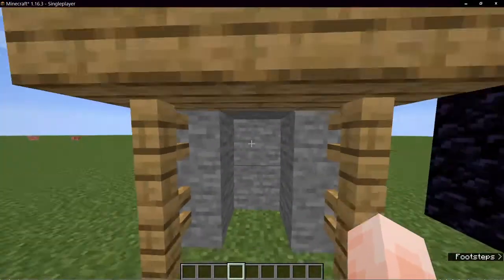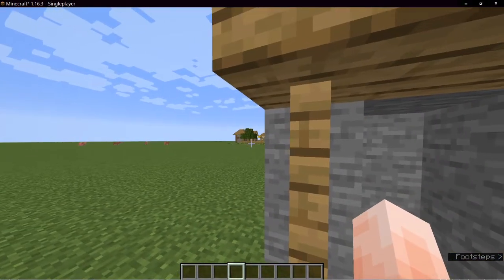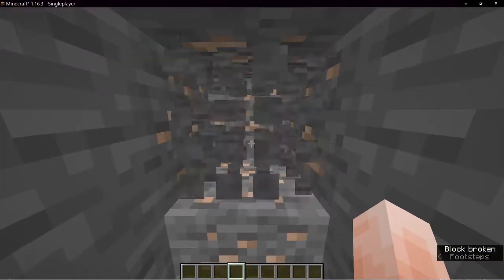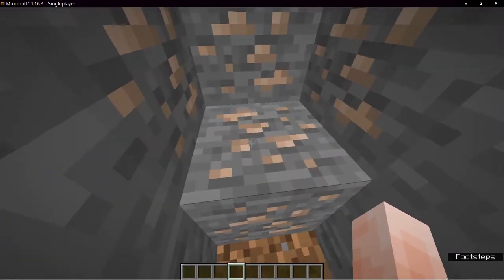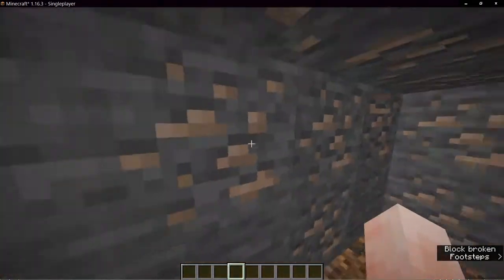One of the features — the most important feature — is reading the blocks I'm looking at. Whenever I'm mining, I couldn't see if this was stone or iron ore, because I didn't know. I would go straight ahead without looking around.